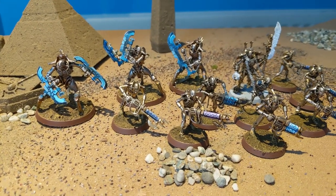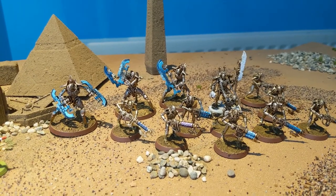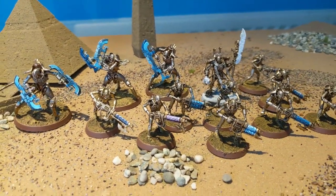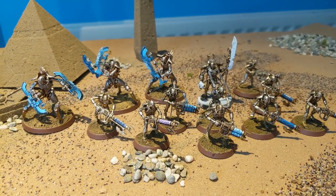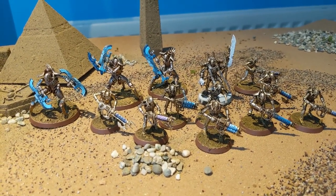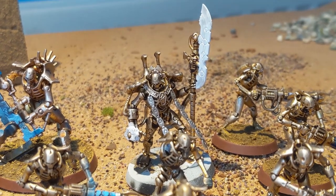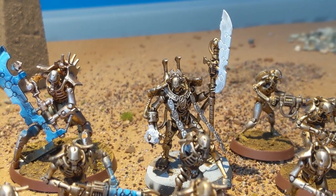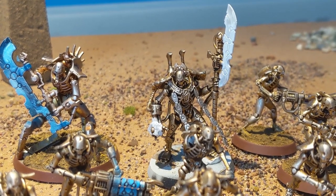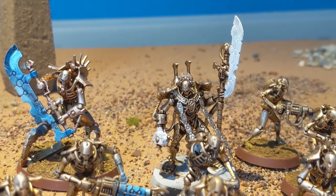First off we have the Necrons from the dynasty Nefrek. What that does is give them translocation beams — all of them get a six-up invulnerable save, and instead of advancing and rolling a d6, they basically just add six to their movement characteristic. They can do that through buildings, terrain, and other models, so these guys are potentially very rapid. The Necron warlord is this Overlord here, who in a command phase can make a unit within nine inches add one to their attack hit rolls.